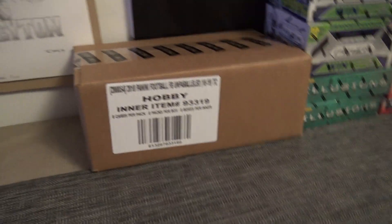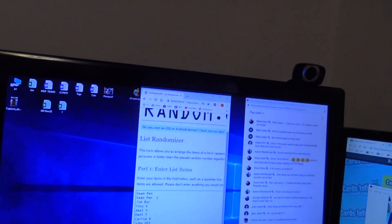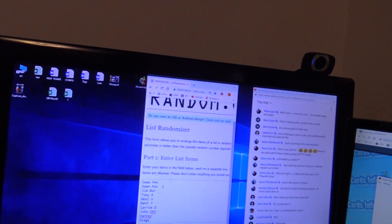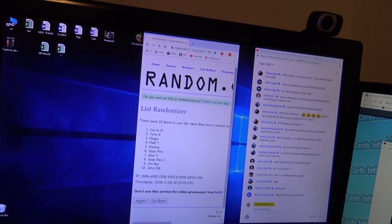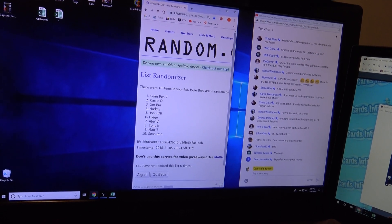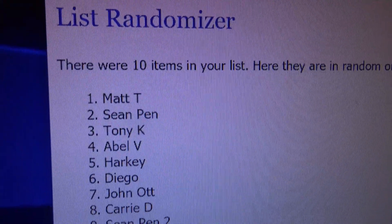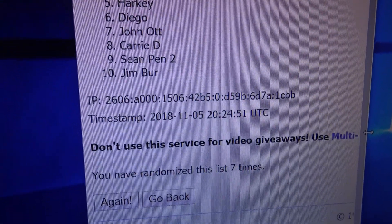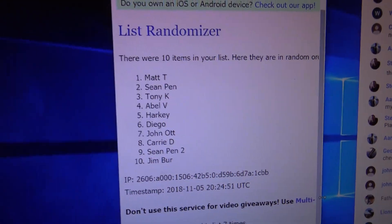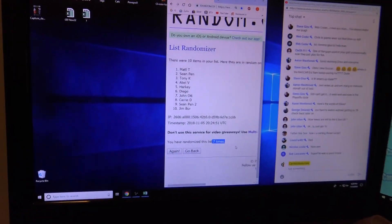This is a break Sean sent over — a little six-box mixer, lucky number seven. Six and one, click it seven times. One, two, three, four, five, six, seven. Matt T's on top in this one and that goes down to Jim Burr. Everybody else is stuck in the middle. Seven times.